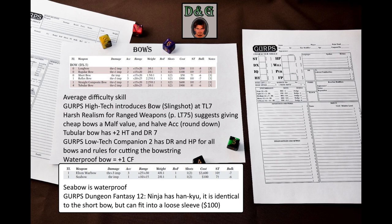Let's take a look at the weapon table in GURPS Low-Tech. This table only has six bows. Half of them appear at TL-0 — the bow is a very ancient invention. They deal decent damage, have decent accuracy, decent range, aren't heavy, take two seconds to reload, and their strength requirement is manageable. Cost ranges from cheap to very expensive, and bulk is very high. Harsh realism for ranged weapons from page 75 of GURPS Low-Tech suggests giving cheap bows a malfunction value, and halving the accuracy of all bows, rounding it down.